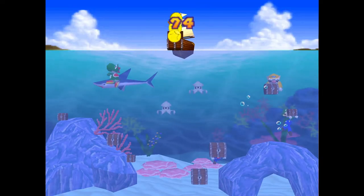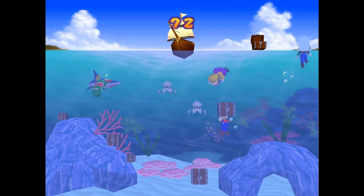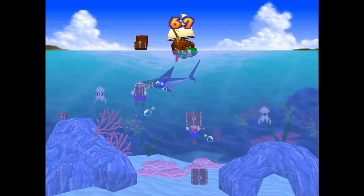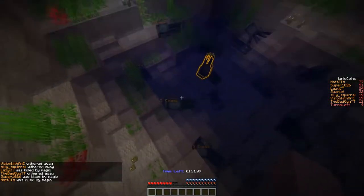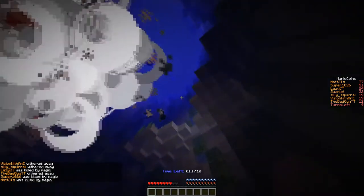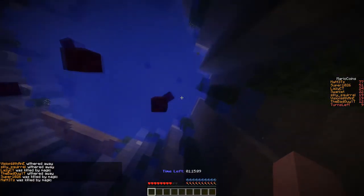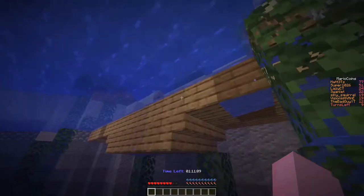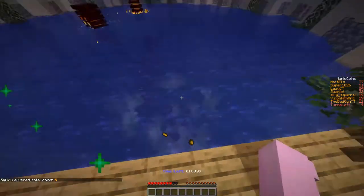For the last minigame I went back and played Mario Party 1 again until I got a minigame that was actually good. In the minigame you swim down, pick up treasure chests, and bring them back up. I made it in Minecraft and instead of treasure chests there are squids. There are also glowing squids worth 10 coins, and eventually when 1.17 comes out I'll make them the actual glow squids.